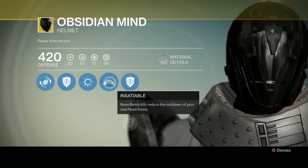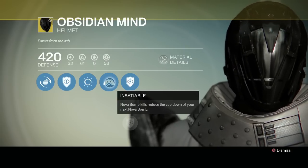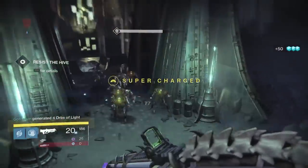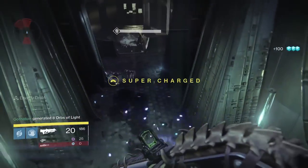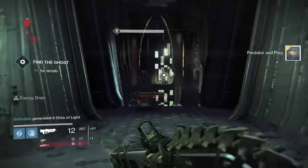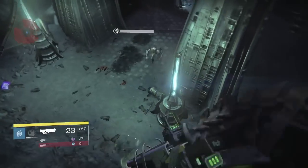The other perk is Insatiable, which is the exotic perk for the Obsidian Mind helmet. Nova bomb kills reduce the cooldown of your Nova bomb. It looks like every kill you get within a single Nova bomb regenerates about 10% of your super going into your next super. So if you happen to be playing Control and you have an entire team on a node and you kill all of them with one Nova bomb, you will come out with 60% of your next super already charged. That makes it so you can chain supers very quickly, and using this helmet inside of Control and team play is absolutely awesome.